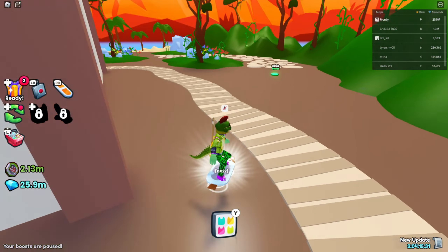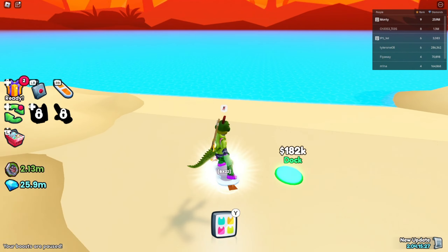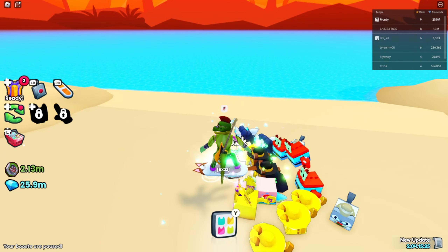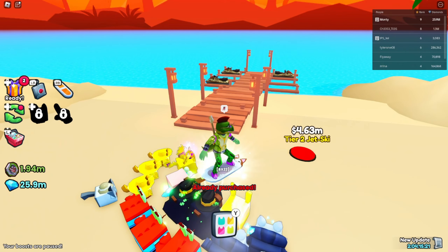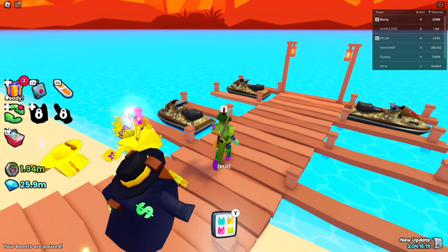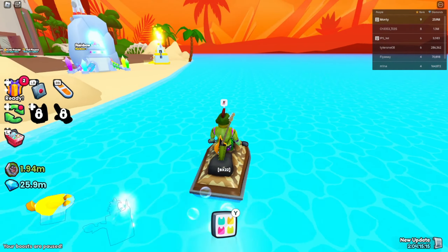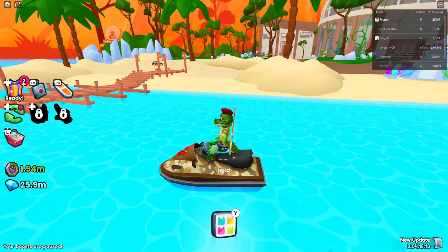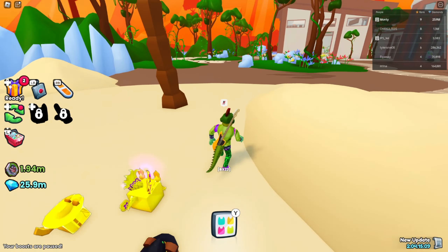We have a bunch of money saved up. I want to see what this dock is down here — a tier 2 jet ski. What do I do with jet skis? I guess I'll take it to other people's islands, or on land apparently.